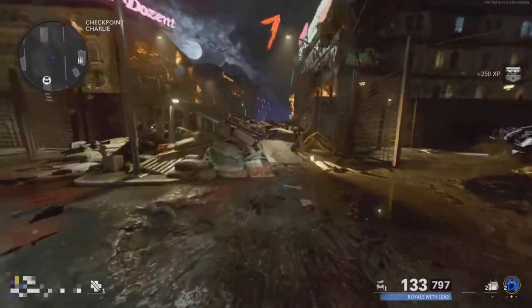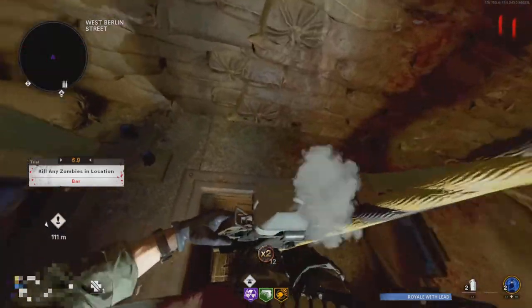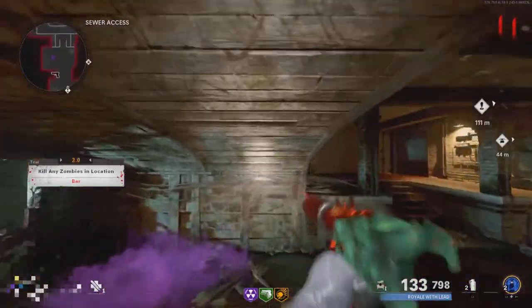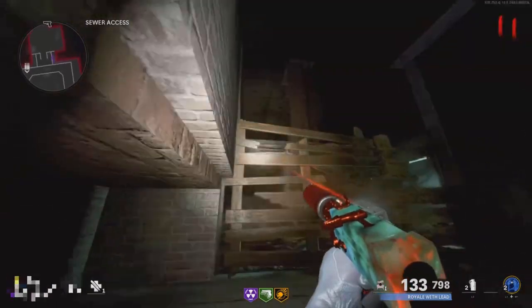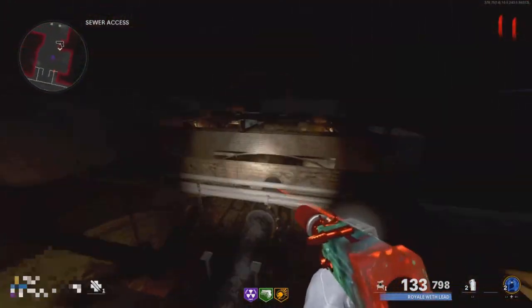To get into this glitch, go down to the Sewer Access portion of the map, go exactly where I do, and perform the PhD Slider glitch by jumping, using the slide button, and pausing at the exact same moment. Then follow exactly where I go, make your way over to this little area, and go to the very bottom part.